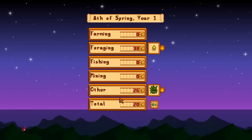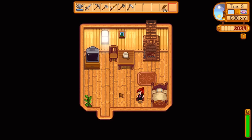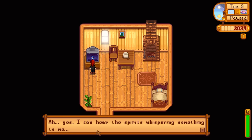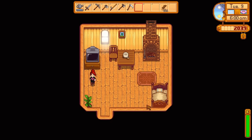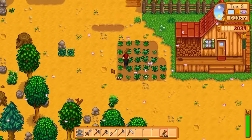Okay, so we should now be able to forage... Oh my gosh, we made like no money. Oh well. The 9th day of spring. Let's see what our fortune tells us today. Ah yes, I can hear the spirits whispering something to me. The spirits are very displeased today — they will do their best to make your life difficult. Wow, that is just fantastic news, I tell you.